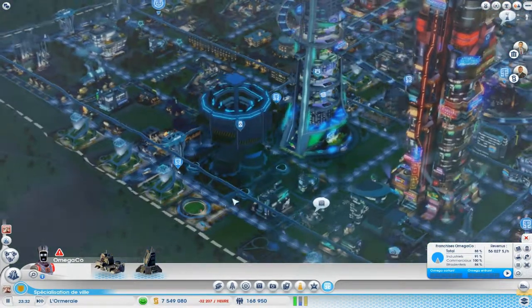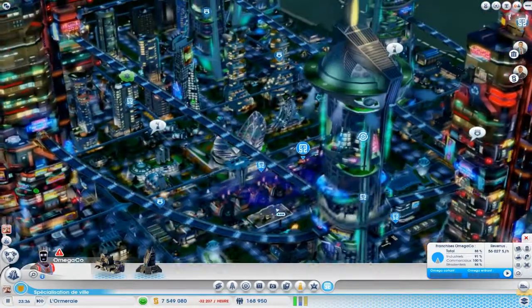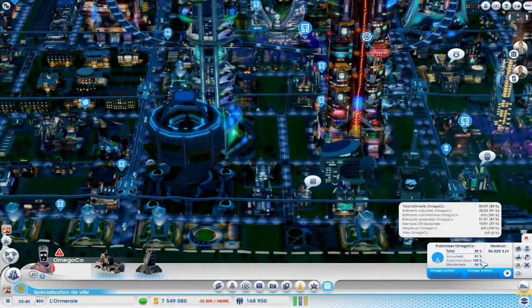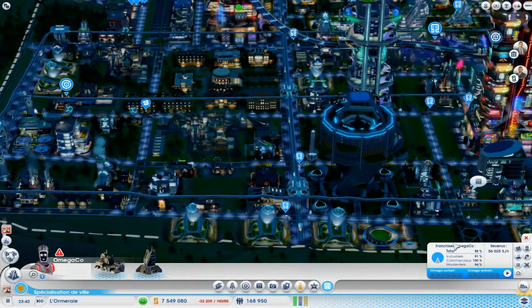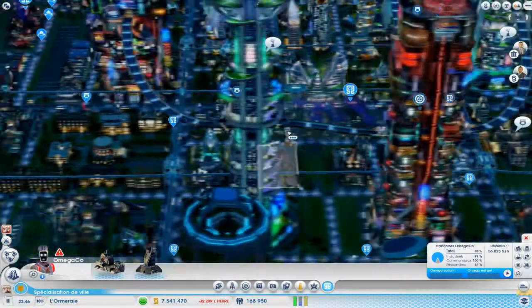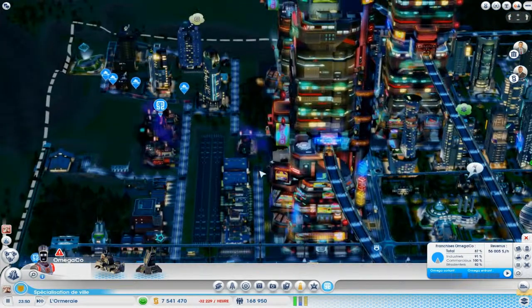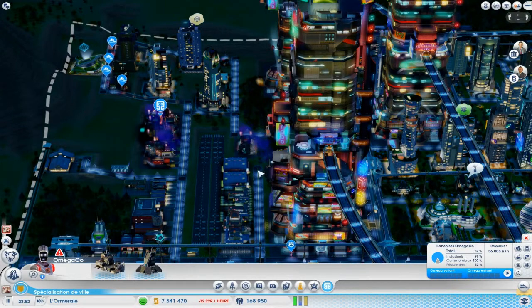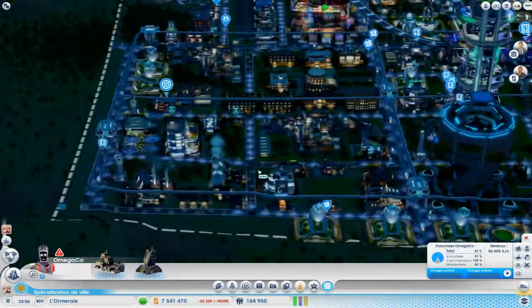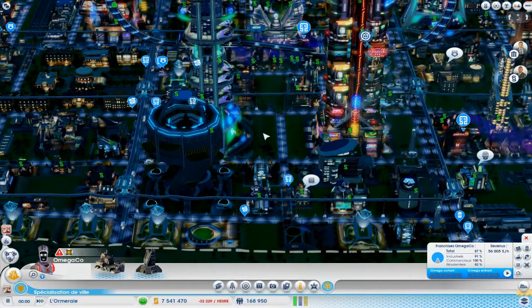Je crois avoir fait à peu près le tour. Le principe d'OmegaCo, c'est que vous allez blinder votre ville d'usines et de drones qui vont aller livrer dans tous les sens avec leur drone. 91% de l'industrie appartient à l'OmegaCo, 100% des commerces et 84% des résidences de ma ville. Mais je peux aussi livrer les villes voisines de la région pour me faire encore plus d'argent. En tout cas, OmegaCo, ça rapporte beaucoup, mais ça coûte aussi énormément d'argent, surtout au début.